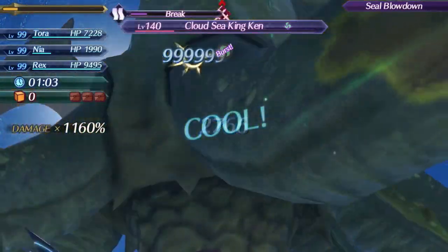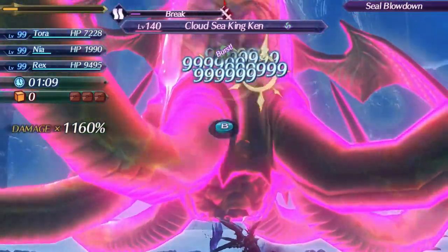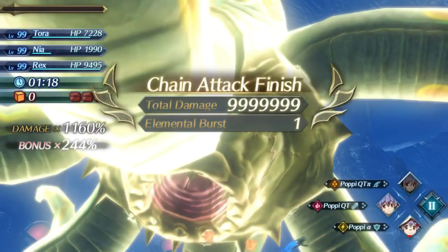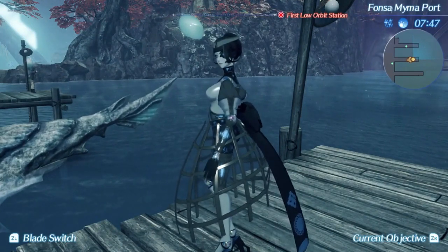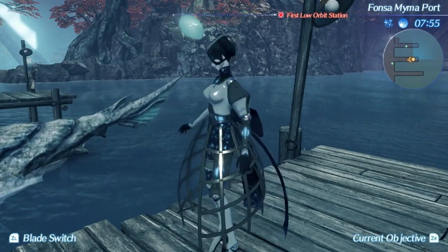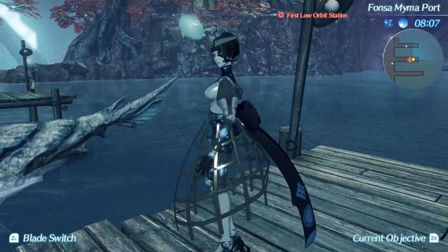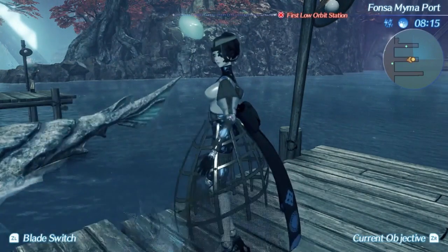Azami is pretty much a phenomenal chain attacking blade for any chain attack setup you want to do. If you can manage to get low on health, she is a fantastic option for getting as much damage as possible. I hope you all enjoyed this video and learned something useful about how to set up Azami and use her in her more specific situations where she can actually be a really good blade. If you enjoyed this guide, look forward to my future guides, and make sure to like, comment, and subscribe to the channel. Thank you all so much for watching and have a blessed day.